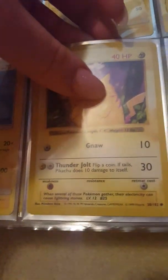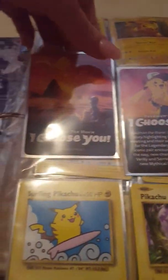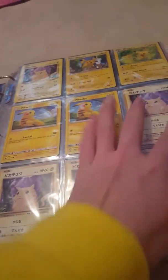We've got a Shadowless Base Set Pikachu with the Red Cheeks error, which looks really cool. We've got a Pikachu McDonald's promo, the Pikachu promo from the collector's chest, two Shining Legends Pikachu promos, the poster from Pokemon the Movie I Choose You, the code for Pikachu in Pokemon Ultra Sun and Ultra Moon, Surfing Pikachu Secret Rare, a bunch of Pikachus from the sets, and also the Japanese Pikachus.